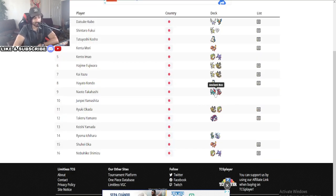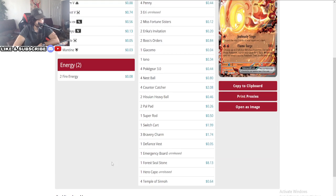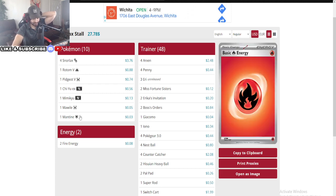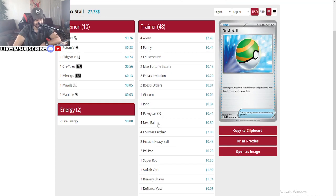We don't know what 10th was and we see an Ancient Box at 9th, but we don't know the exact list. We do know that a Snorlax Stall deck actually made it to 8th place. This is insane — I'm so sad about this. I don't even want to talk about this deck, but just know that Snorlax is still a threat.